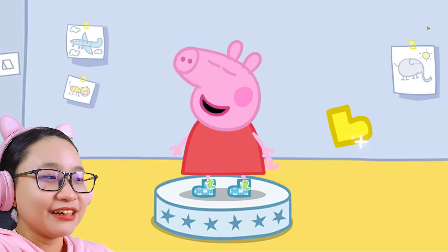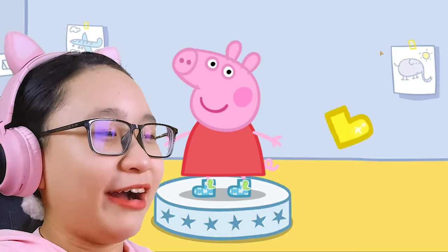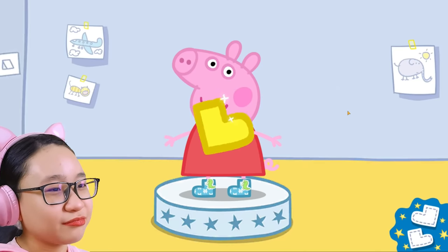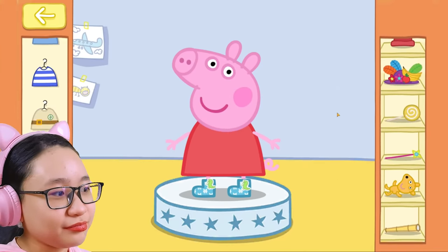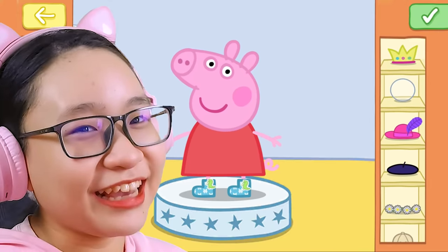And look, there is a golden boot! Tap the golden boot to collect it! I'm not collecting it! I don't wanna give Peppa her golden boots! Well done! You have one golden boot! Now it is time to dress Peppa in a lovely outfit! And when Peppa is ready to go, press the green done button! I get it!